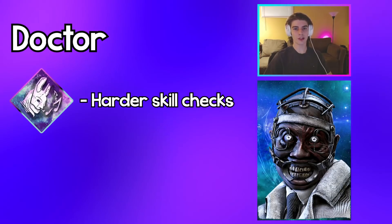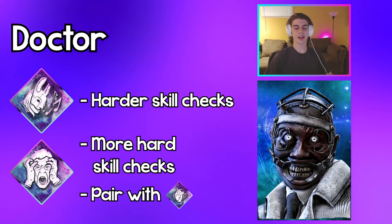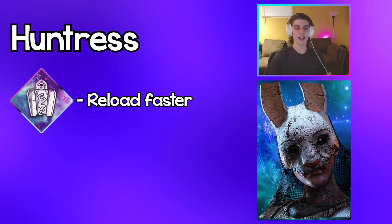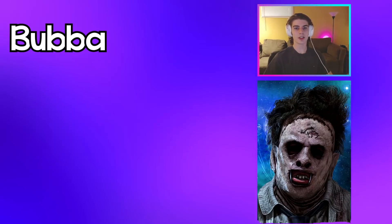Doctor: use Huntress Lullaby to have even harder skill checks, and use Unnerving Presence to have even harder skill checks. Use Distressing to have an even bigger terror radius so that Unnerving Presence works even better. Huntress: use Iron Maiden to reload your hatchets quicker, and use Discordance to throw hatchets from a distance at those highlighted gens.